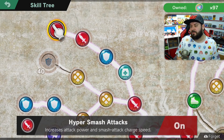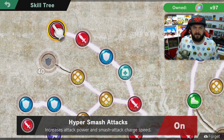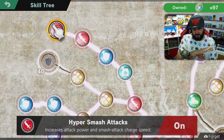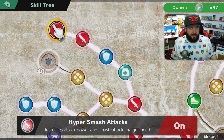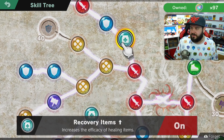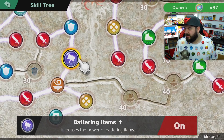In the top left you're going to find Hyper Smash Attacks, which increases the attack power and the smash attack charge speed — basically while you're holding the charge it decreases the amount of time needed to build up power, so you get more powerful attacks with less time. And then also with the Healing Item Attraction, having Recovery Items Plus is also a super great thing to have.